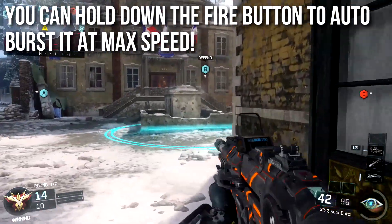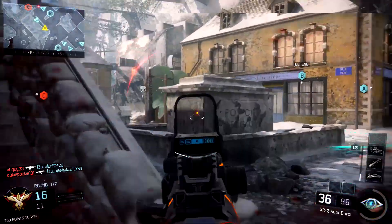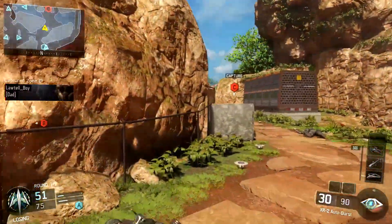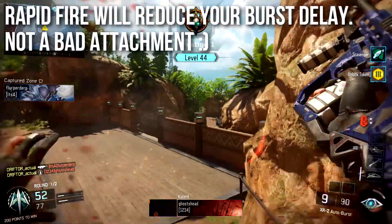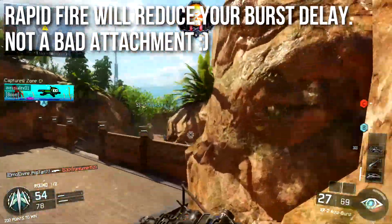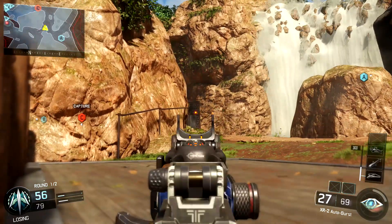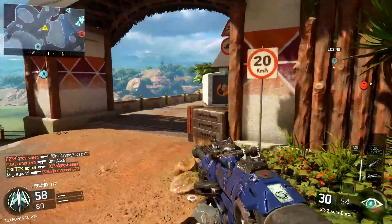I've been playing COD games forever so I forget about this all the time and think I need to manually burst it when I don't. In almost all of the gameplays you see, the ones where I just hold down the trigger and let the gun do the work — that's where I play better and get better kill/death ratios. That is the strategy I would recommend to you as well. Interesting side note: rapid fire will reduce your burst delay, making it not a bad attachment. It only does 6% on most weapons, but reducing the burst fire delay may not increase your time to kill a whole lot, but it'll increase the handling and feel of the weapon, make it easier to use, and be more forgiving. If you feel like running rapid fire on the XR2, it's totally fine.